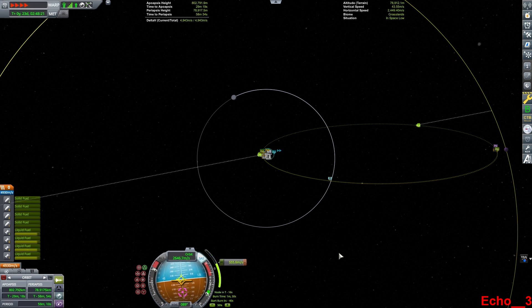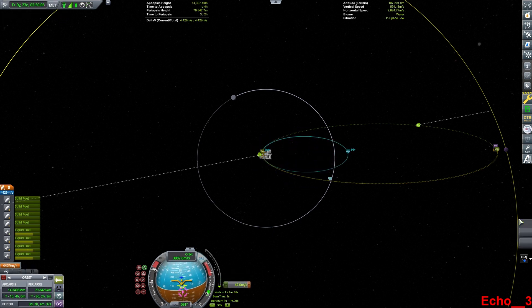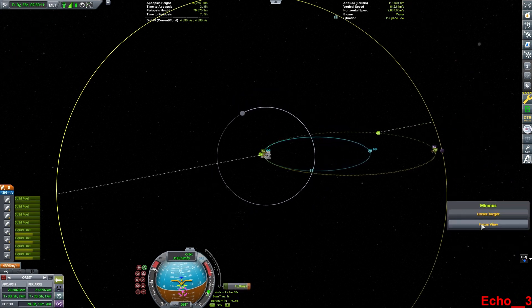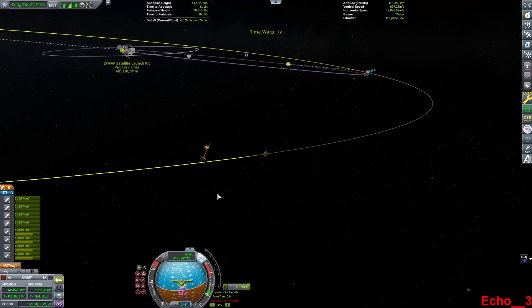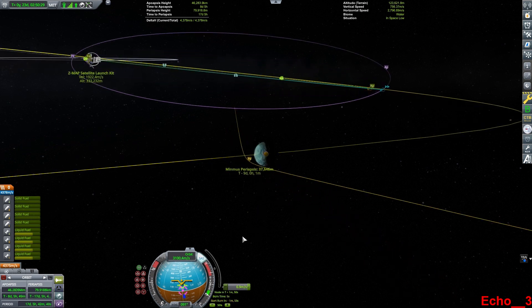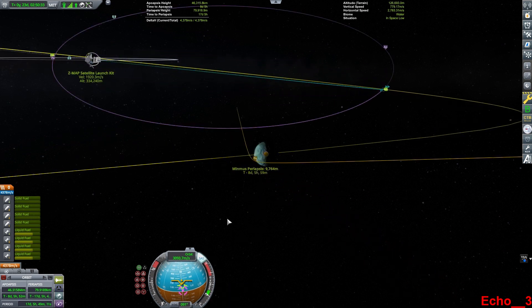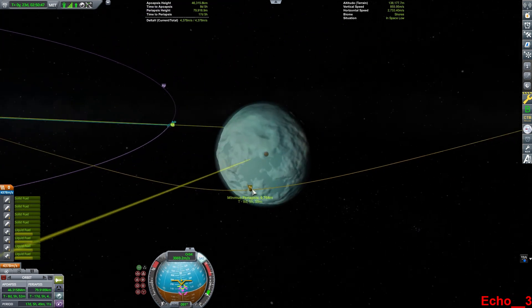As we burn out towards Minmus, you can see my Delta-V remaining there going down, and my orbital line extending out to Minmus. I will slow way down as I get close so that I won't overburn. I will set Minmus as my focus point and watch exactly how my orbital lines approach the moon. With a little puff here, I've gotten very close — just under 10,000 meters — so that is great.